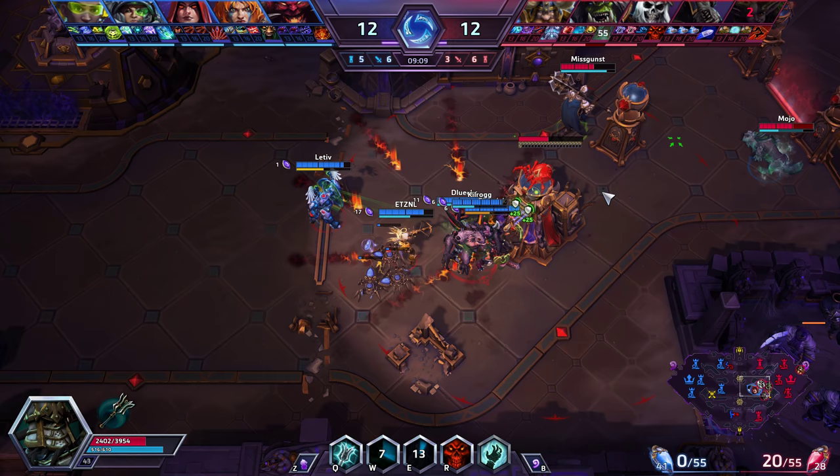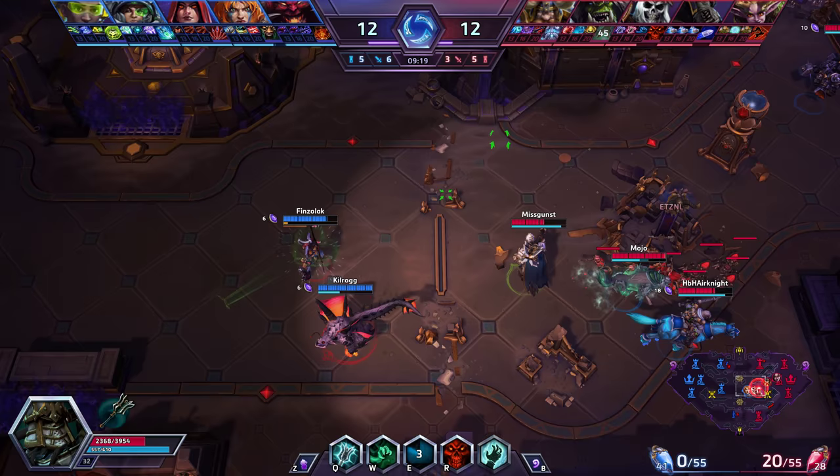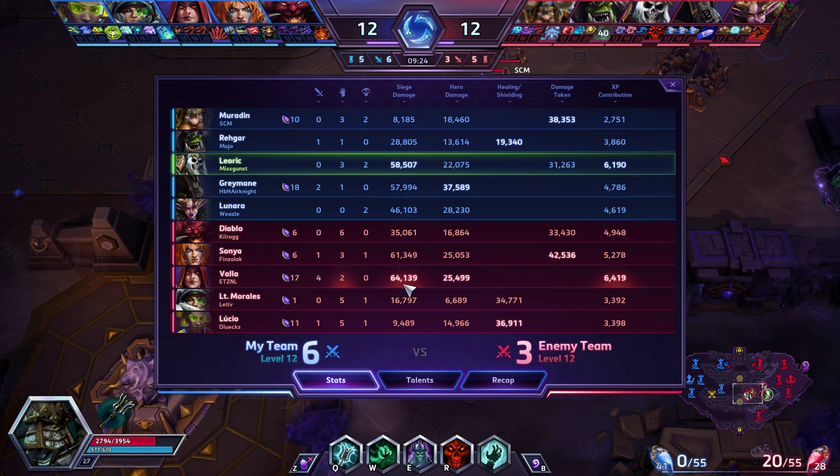I die again because I'm not careful — I'm getting a lot of damage from Valla that I wasn't even aware of. This is one of the reasons you want Ominous Wraith at 13: it gives you the potential to negate and deny damage from them, taking Leoric to a whole other level. Pausing here: I'm still highest in XP, Valla is doing well on siege damage, and my goal of high siege damage and high XP is working.